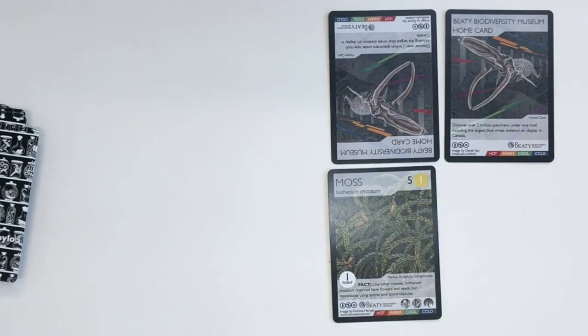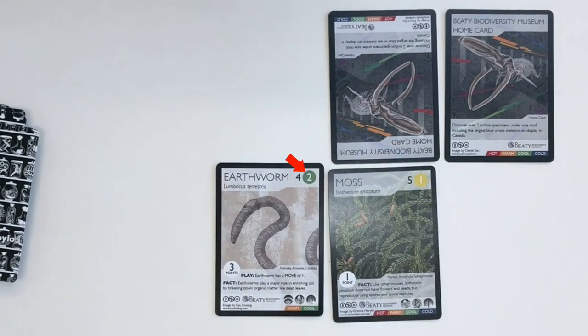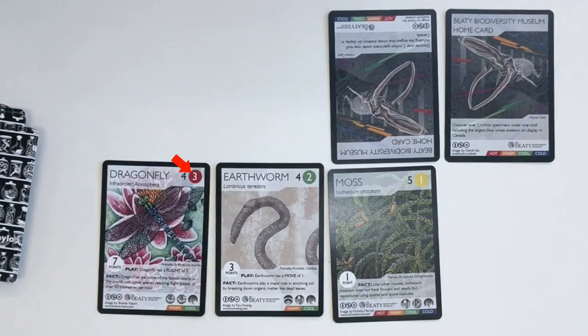Here, moss is put down as the first autotroph next to the home card. The earthworm is a herbivore and shares both a warm climate and grassy terrain with the moss. The dragonfly is a carnivore and shares both a warm climate and grassy terrain with the earthworm. Connecting these cards builds a food chain.